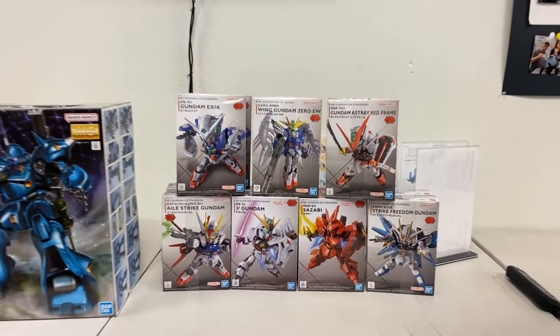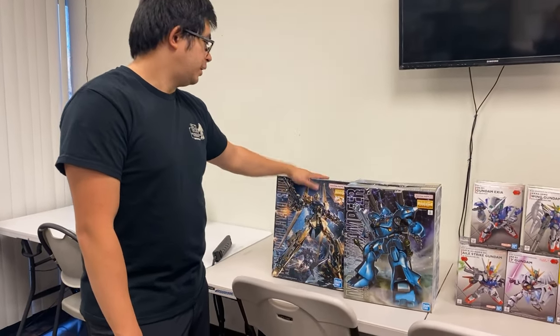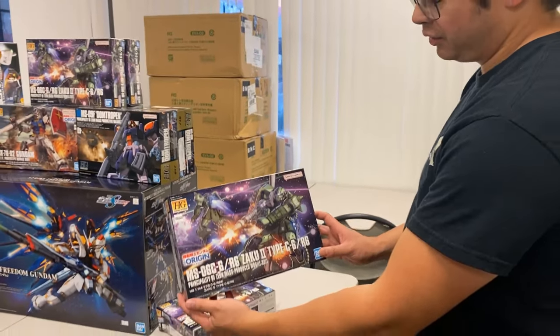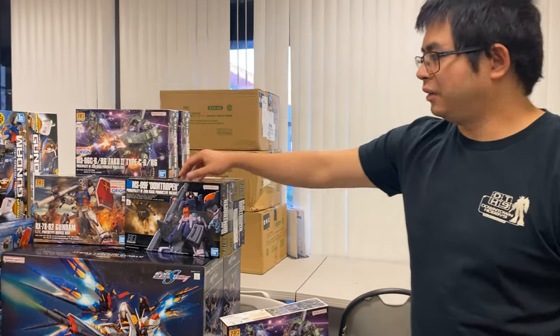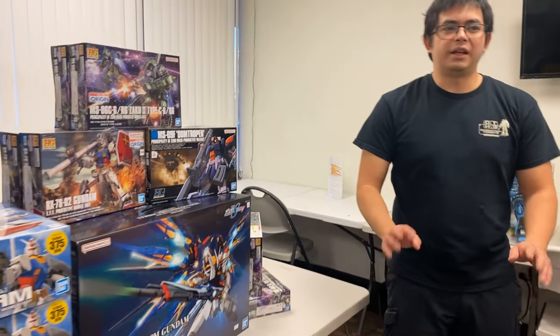After that, another Master Grade restock — the Kampfer, everybody's favorite, and the Akushiki, another Char unit. Then going back to the High Grade Origins, we have the Zaku II Type C Dash 6, the RX-78 Origins version, and a Doom Trooper.